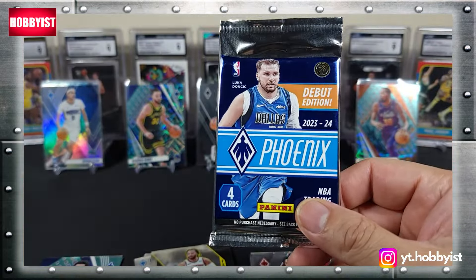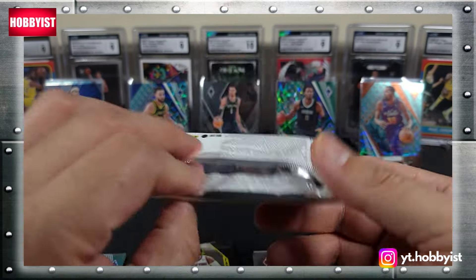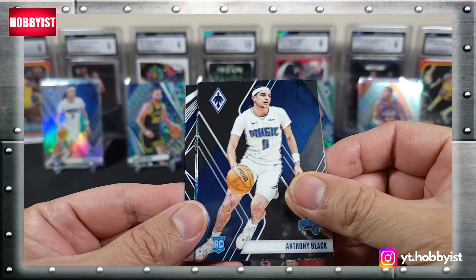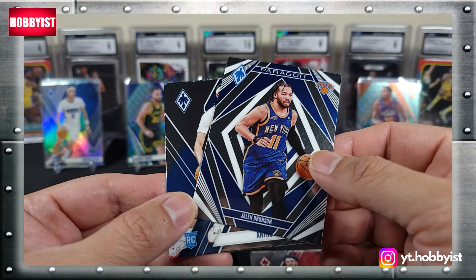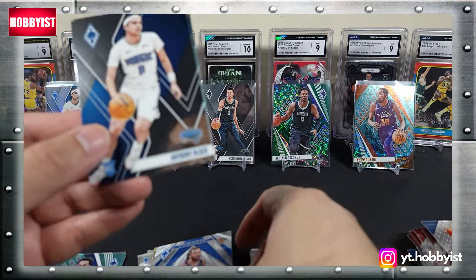Here we go, the final pack of the rip. Let's see if we can get some last pack magic. Gilbert Arenas. Anthony Black on the base rookie. And from the back is a Jalen Brunson — and that's a Paragon. Nice insert there.